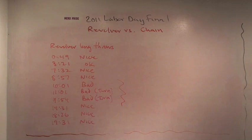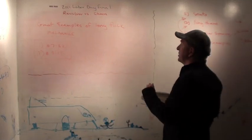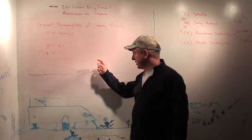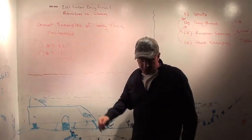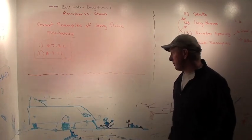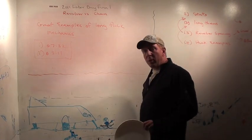There are two hucks in particular I want to show — one from Revolver at 7:32 and another from Chain right after at 8:11 — and I need to show some throwing dynamics, which I've never done before. There are two great examples of long forehand hucks: one at 7:32 from a Revolver player named Ashlyn Joy, and one at 8:11 from a Chain player named Dylan Tone. They're both very great throwers, so it's great to learn from them, and the camera captures these two throws really nicely.